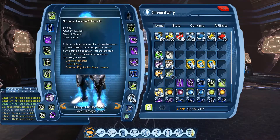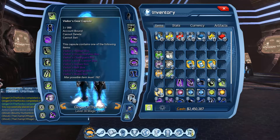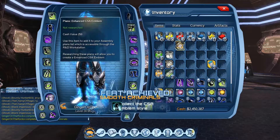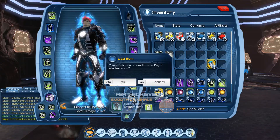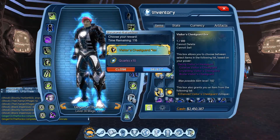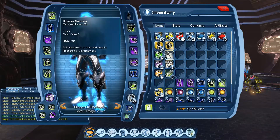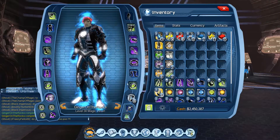Here's the loot from the Notorious one - three Year One emblems and three collector's capsules. Let's get some gear - the chest is supposed to be pretty good. And we got another leggings, which is actually kind of nice. We'll put these on, research that, and put the other one on the broker.